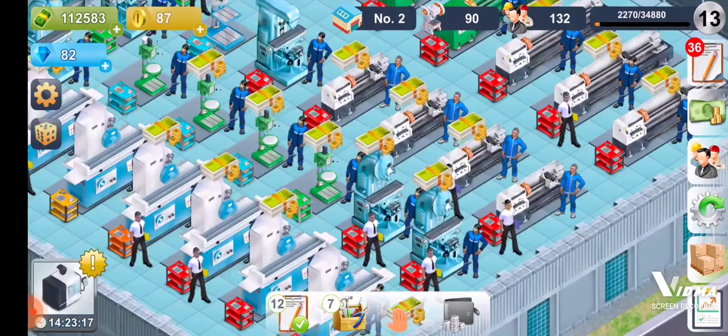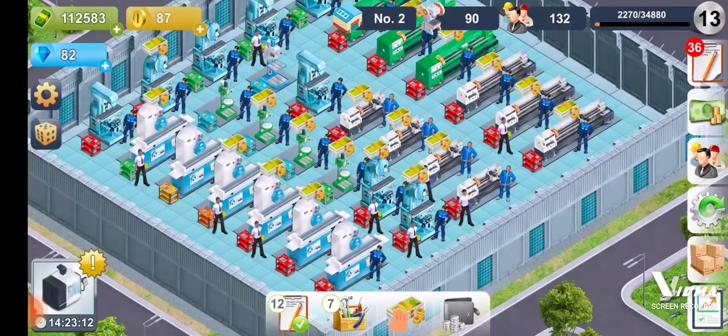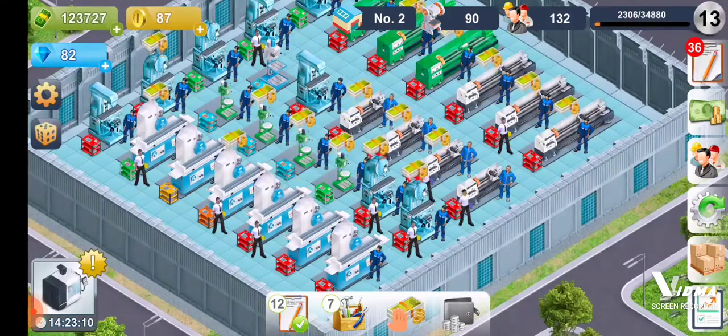All these floating money icons mean the job is done and I'm ready to collect the profit. All you do is click on the machines to get the profit.